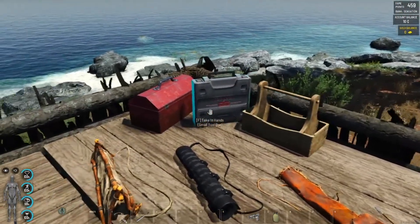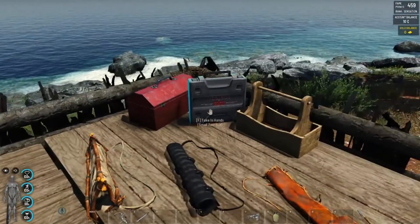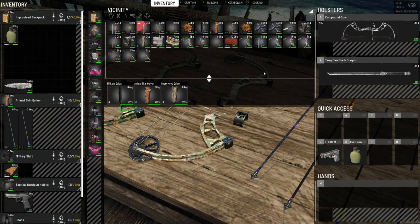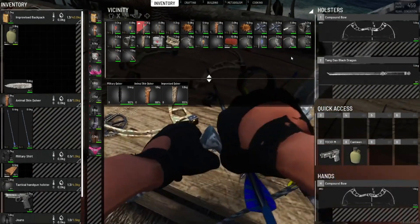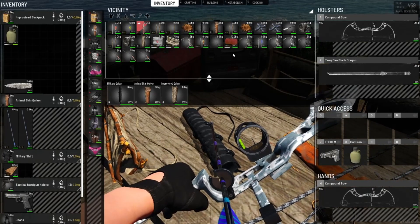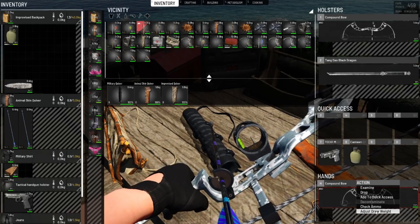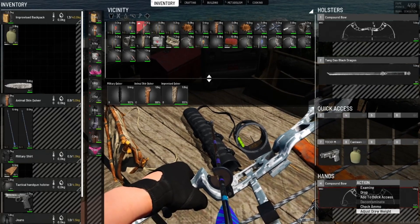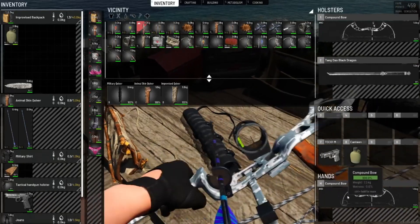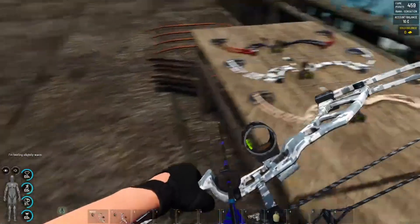Here comes the toolbox, which you can use for two things: first, to repair your compound bow, and second, to adjust the draw weight of your compound bow. You take it in hand, have a toolbox nearby, right-click on your compound bow, and it offers you to adjust the draw weight. According to your strength you may be able to set a stronger bow — for me it goes up to about 90 pounds.